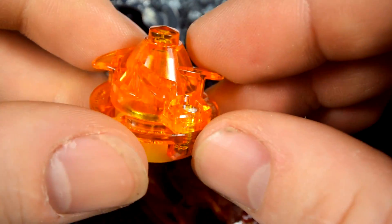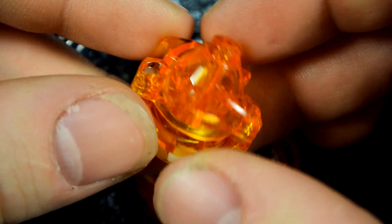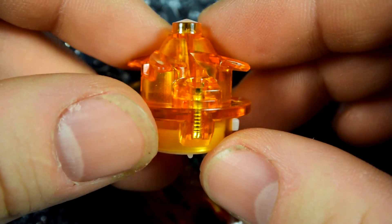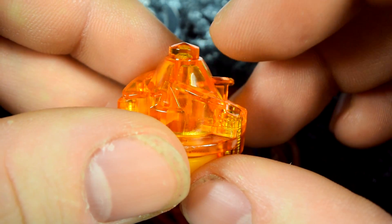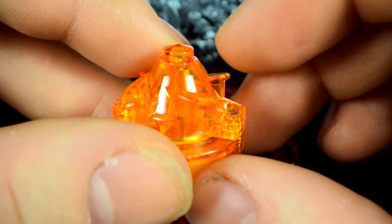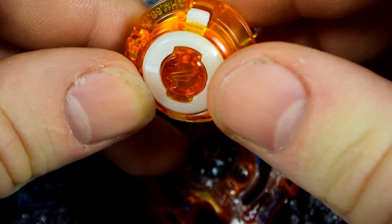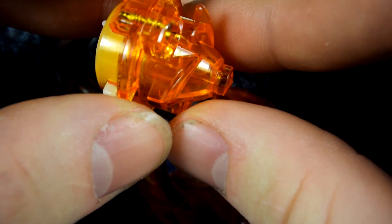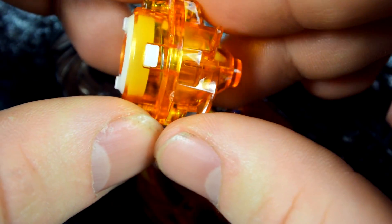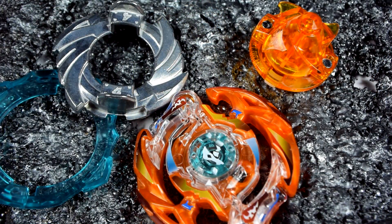Then we have the driver: Flugel — kind of like the Flugel Horn. I don't see why they named it this, but it's basically a downforce 145 with an SD, or a semi-defense. So that's pretty much Flugel. The wings will give it better stamina when it spins, though it might be different if you put it in left spin.